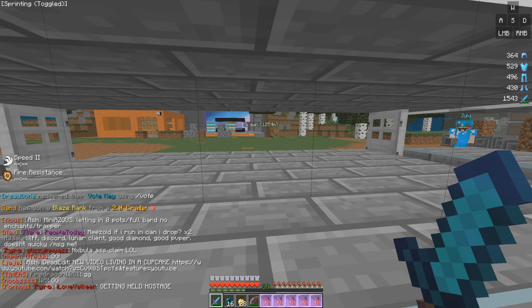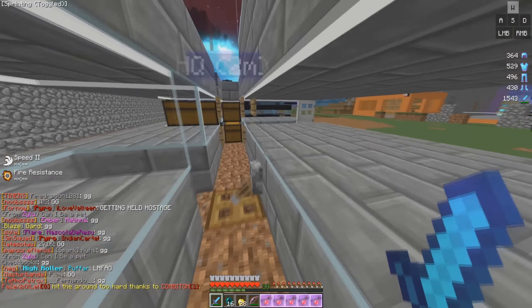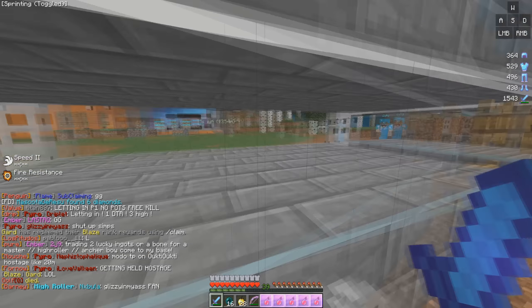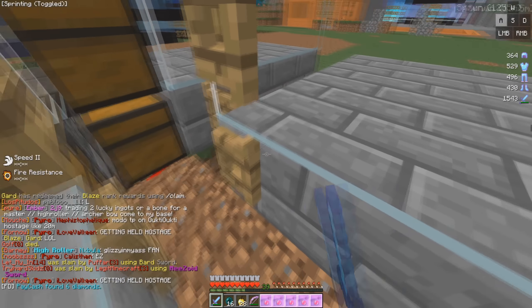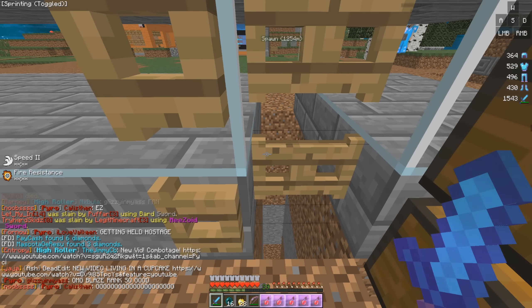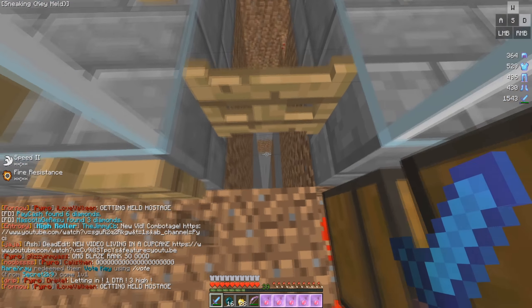I'm going to go ahead and show you guys this trap because it's actually insane. We have both safe rooms on both sides. If I press this lever, it closes both of the safe room doors, and then if I pull this lever, it removes the safe room doors and the entire ground. So I can lock people in both safe rooms at the same time and pull the trap on them as well.